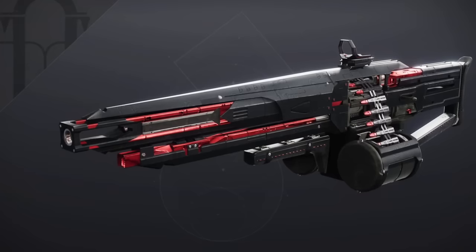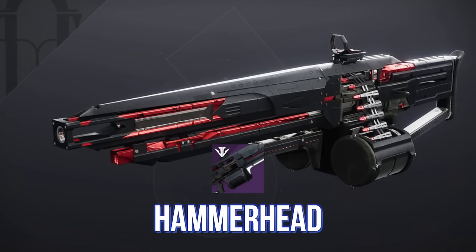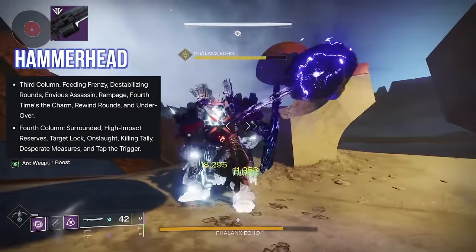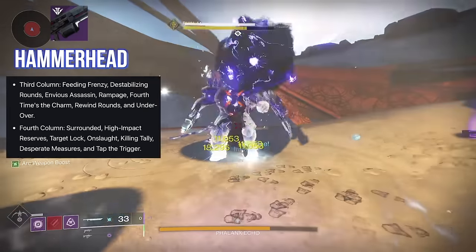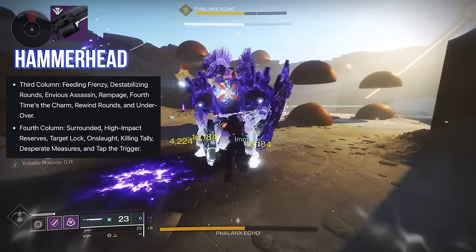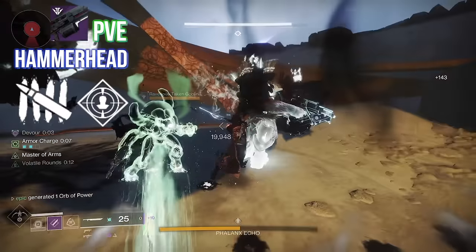Starting off with an absolute beloved classic, we've got Hammerhead, the Void Machine Gun from Black Armory — one of the two Black Armory weapons that made the 12 weapon cut. For the first column, we've got Feeding Frenzy, Destabilizing Rounds, Envious Assassin, Rampage, Fourth Times a Charm, Rewind Rounds, and Under Over. For the second column: Surrounded, High Impact Reserves, Target Lock, Onslaught, Killing Tally, Desperate Measures, and Tap the Trigger. Right out of the gate, there are some really strong looking options for both PvE and PvP. I love the look of Killing Tally and Rampage — you're gonna be stacking those damage buffs, providing a long-lasting and a temporary damage buff. It's gonna stack together really nicely.